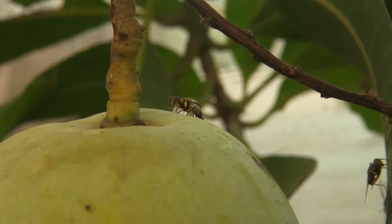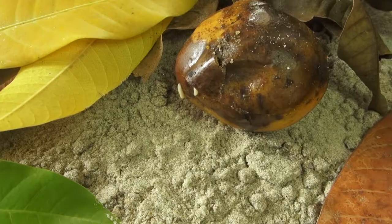The fruits may drop due to drought. But mostly, it's because fruit flies have laid their eggs into the fruits. And when the fruits start to rot, they drop. If you do not collect the fallen mangoes, the maggots move from the fruit into the soil. And before you realize it, they have developed wings and flown away.